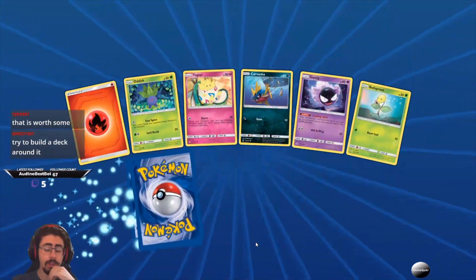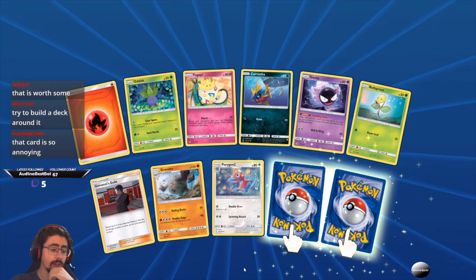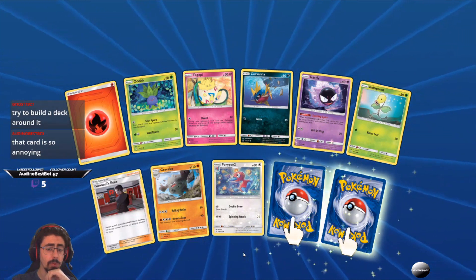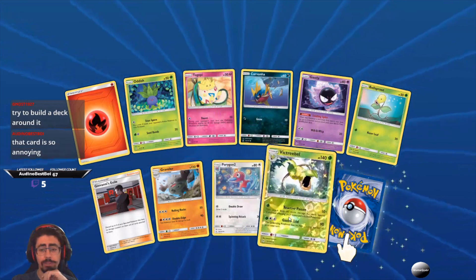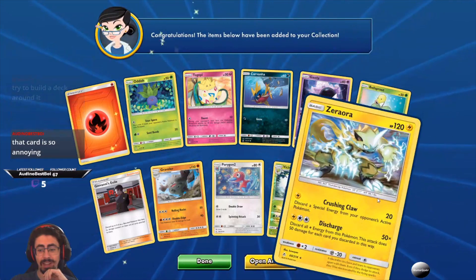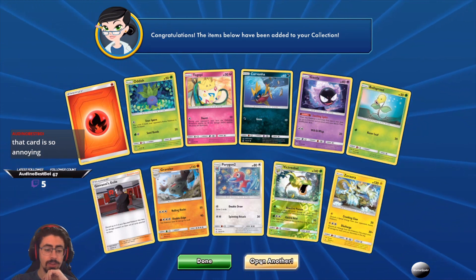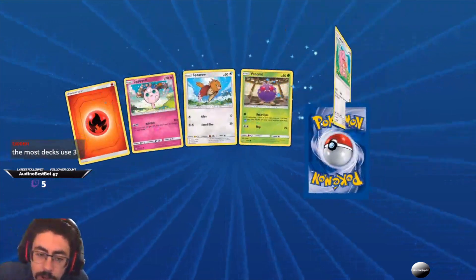Try to build a deck around the Blacephalon — if I can get some more, I need like four of them. I've definitely been on the receiving end of it a few times and it's a pain, so I definitely agree Ordner Bestboy — it can be an absolute pain playing against that card! Another shiny Victory Bell — quite cool. And this Aura — not terrible, not terrible. Yeah if you can build a deck around the Blacephalon, it can be terrifying to go up against.